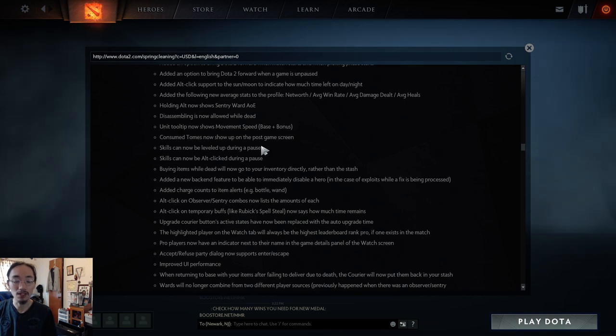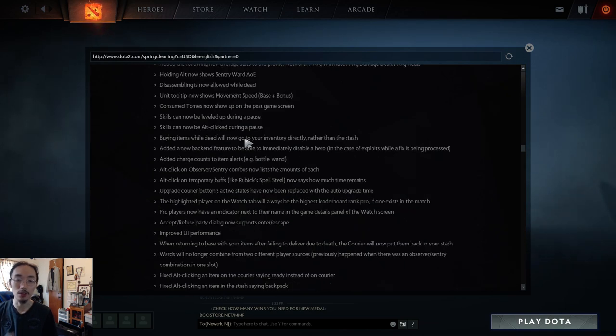Skills can now also be Alt-clicked during a pause. Buying items while dead now goes directly to your inventory rather than the stash. They added a new backend feature to immediately disable a hero in case of exploits while a fix is being processed — so if a hero suddenly breaks the game they can remove them without a full patch. This is good to have as a panic button.